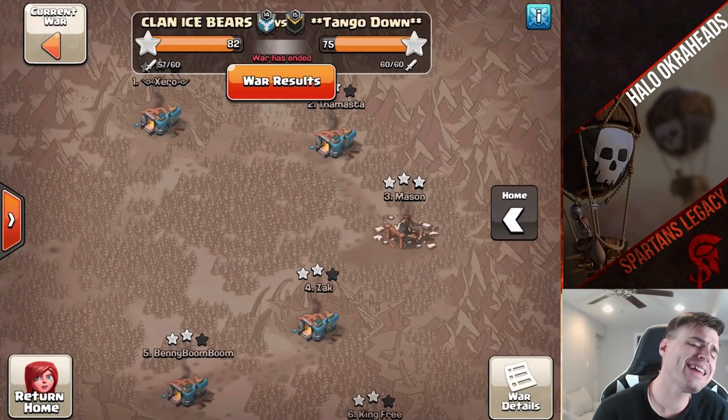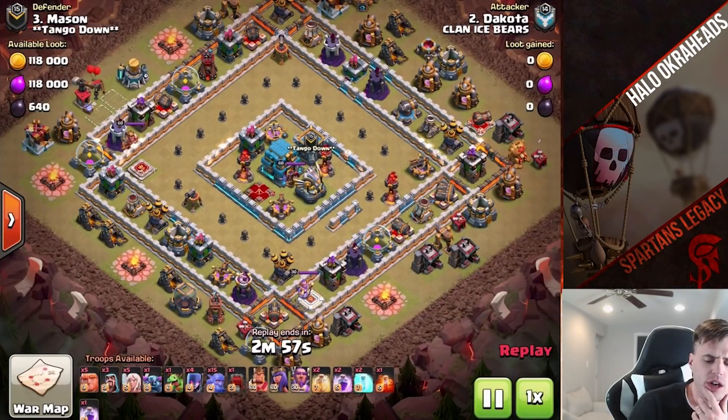Welcome, my friends. We're talking about taking down the elusive ring base at Town Hall 12. And I'm going to also show you a dip attack, 12 versus 11.